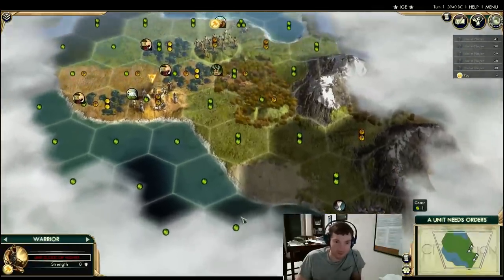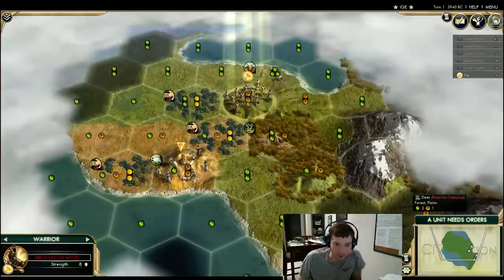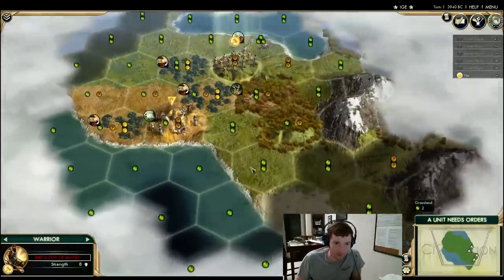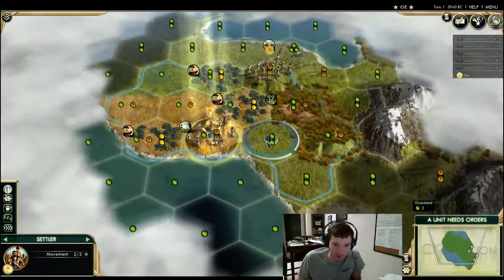I think we have to settle coastal where we are. There aren't good resources in here. This tile still picks up the cattle, though it's a little delayed. It has immediate growth and a sheep tile. This is a Liberty game as far as I can tell — making the best of a bad situation. I'd probably move back down to the grassland and settle.